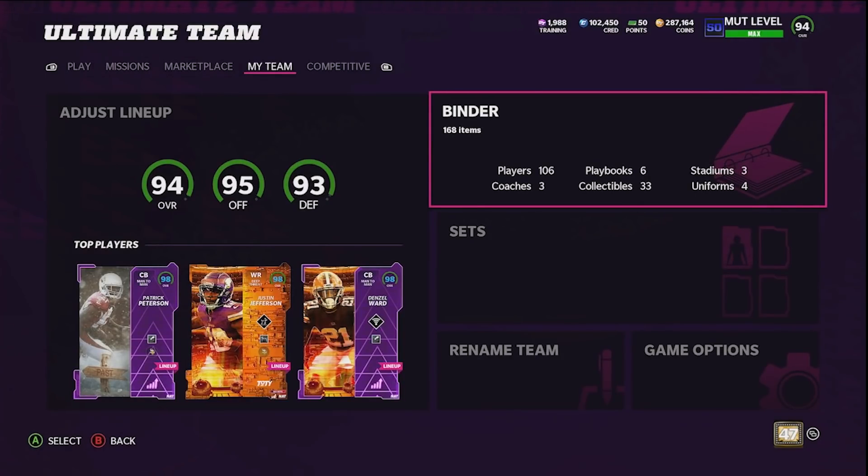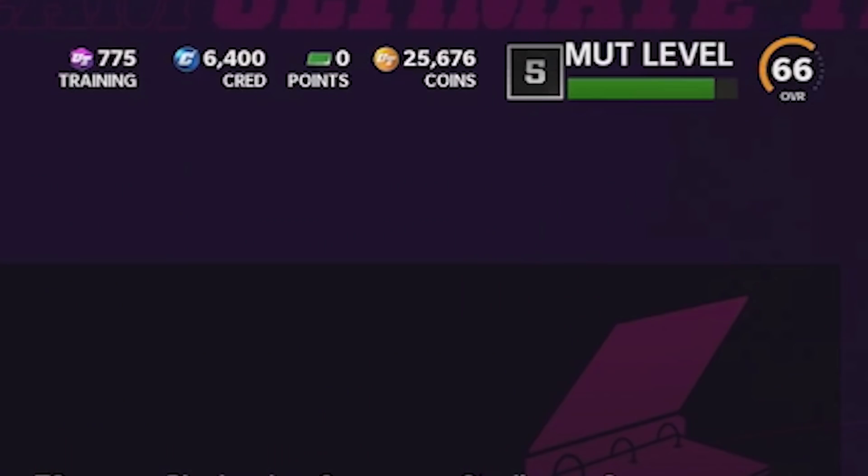Today I am restarting Madden Ultimate Team. Throughout this video I'm gonna be making coins and sharing no-money-spent tips. I already have the account made and I have around 20 to 40k already on it just from playing solos, so now let's move over to that account. We are starting with 25k and a few players.